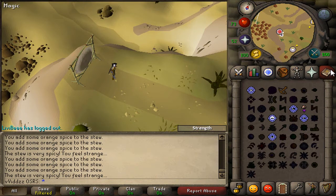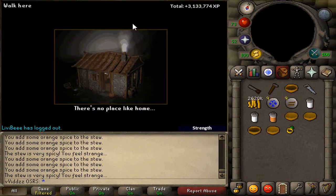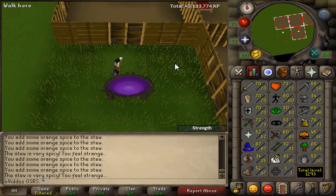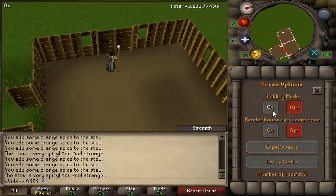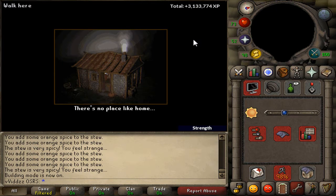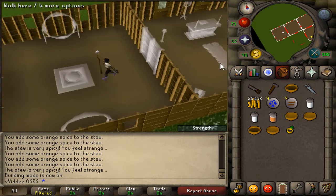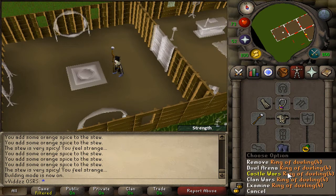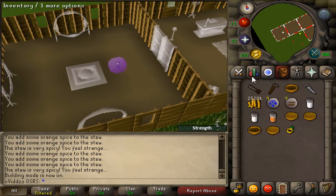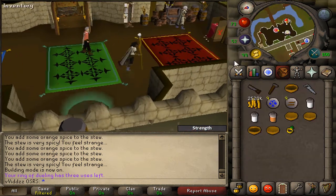There we go — 52 boosted with the orange spice, so I couldn't use the crystal saw but the spice worked. Hopefully I can build this quickly and everything will be good. I'm not quite sure what Construction level is needed for the middle section — it uses two limestone bricks — so I'll quickly go to the bank and get those. I think the crystal saw actually works for furnishing pieces; it's just building rooms that's awkward.